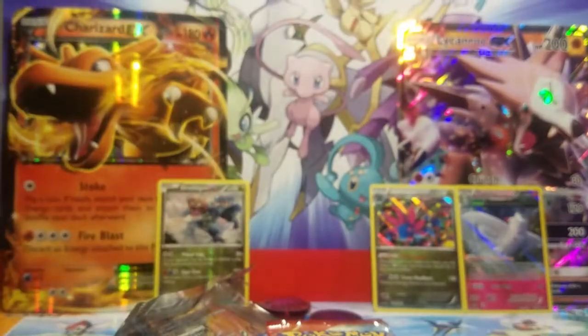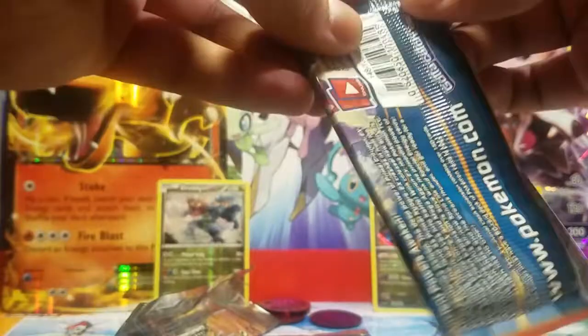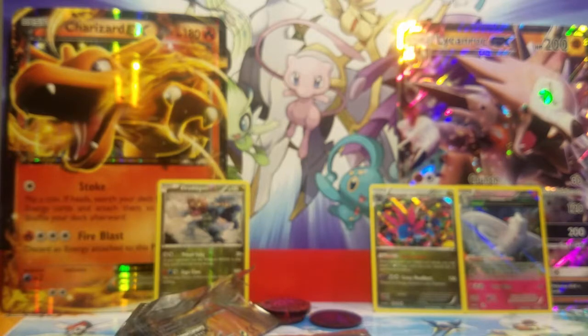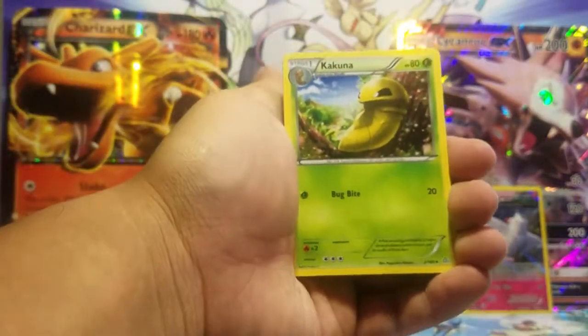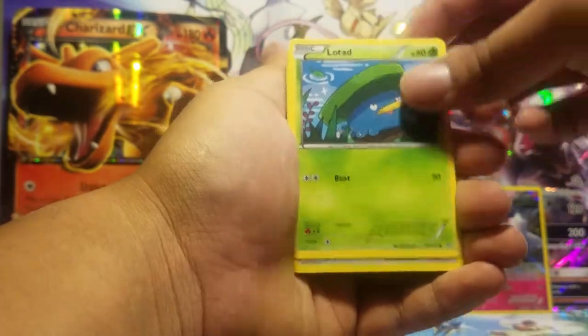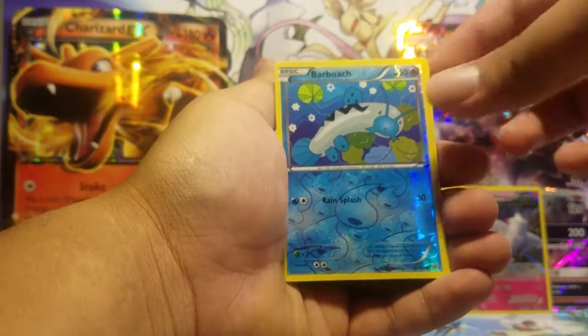One point for Gold Star CCG Mystery Power Pack. Let us see what we get in our Primal Clash — I'll speed this up a little so this video won't be 20 minutes. Here we go. Here is our second code card from Gold Star CCG Mystery Power Pack. Kakuna, Magcargo, Wishcash, Rhyhorn, Lotad, Budew, Staryu, Barboach, Relicanth, and the rare is a Tangrowth. Nothing special in our second pack.